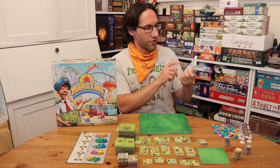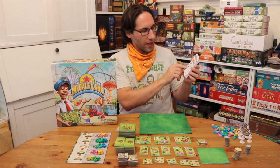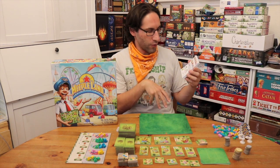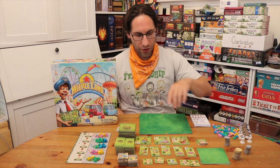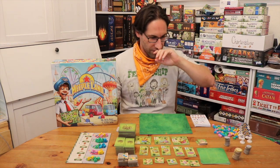At the end of the game, they've got these nice little scorecards. You're going to be getting victory points for unique attractions, as well as the different types of meeples in your park and ones that aren't in your park. There's also some path management in this game, so if you have dead-end paths, you get some negative points. But it's pretty straightforward.